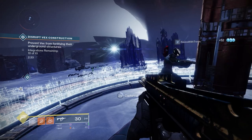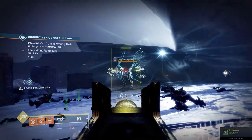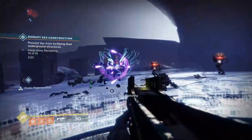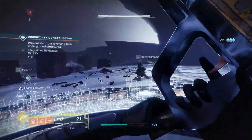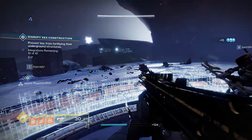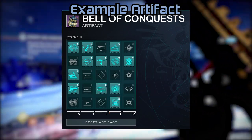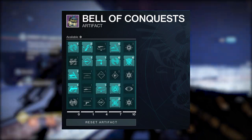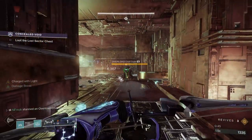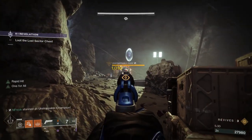Let's go over the Season's artifact mods. For champion mods, Overload Bow, Anti-Barrier Scout, and Unstoppable Hand Cannon are your primary options. Unstoppable Pulse is alright but can be tricky to use in a tight spot. Overload SMG is absolute garbage — don't bother with it. You will get your team wiped using an SMG against a single Minotaur or something.